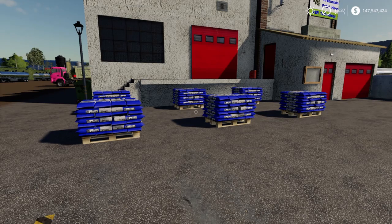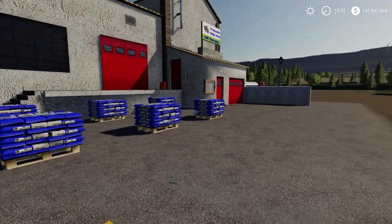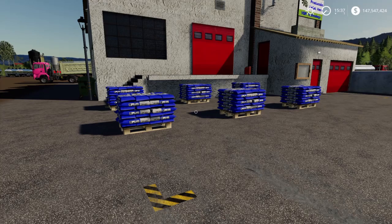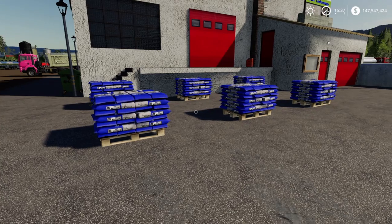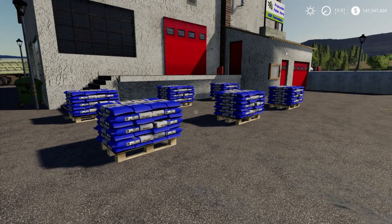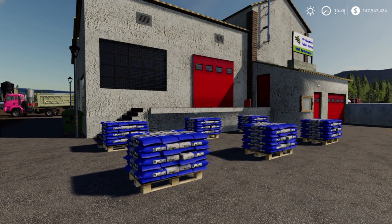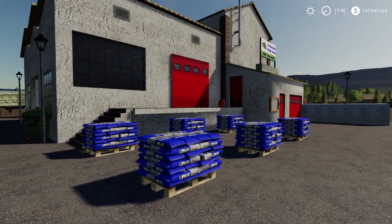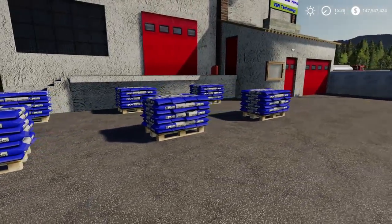I wish you could use these for animals — I really do. I wish you could take them over to the cows as hay, since cows take hay. I don't have a sheep pen right now, but if cows can't take them, I'm almost certain sheep can't either. You also can't store them. The only way to transport these pallets is with a tractor front loader — that's the only option. You can use the auto-load deck though.